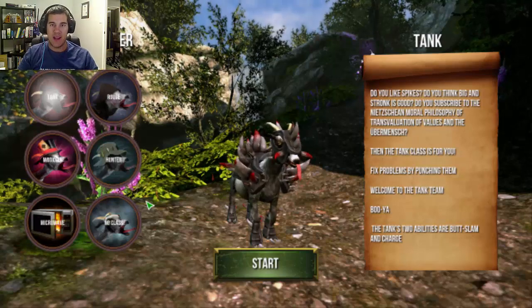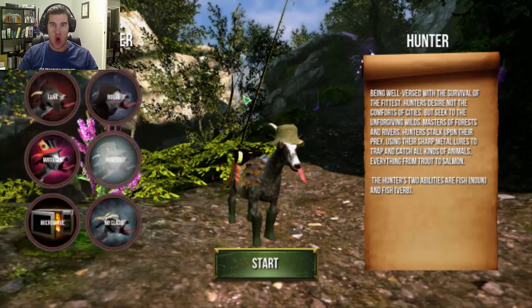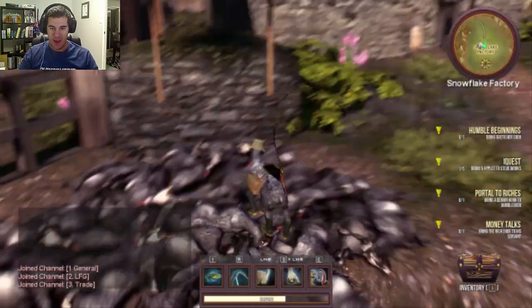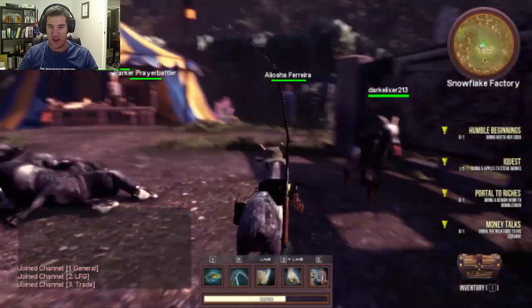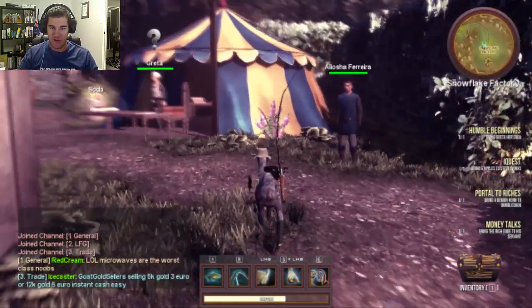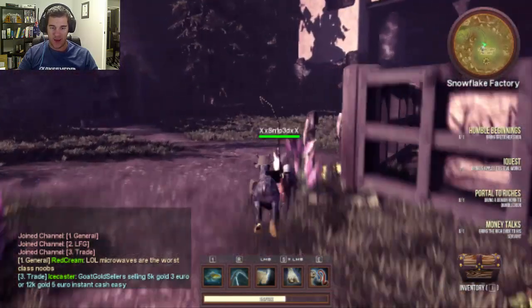G'day everyone, Corrupt Carnage here, and welcome to part 5 of the Golf Simulator where today we are going to continue on with the MMO Goat Simulator map for Random Games Wednesdays. Last time we actually cruised around — I'm pretty sure we're getting attacked by a mermaid back in part 4, so I've traced the hunter this time. Hopefully we can get across to a different part of the map and do some fun stuff for the Goat Simulator.